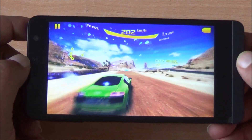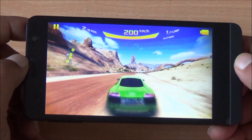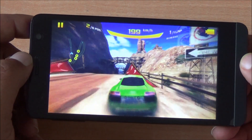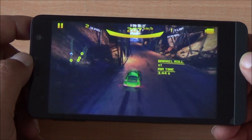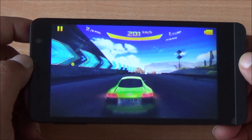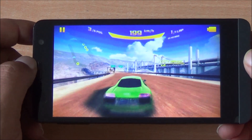Smooth touch response from the display as well, and the accelerometer performs quite well. We are playing this game in high settings so all details of the car as well as the environment are shown — all supported by the GPU. The device has a Mali 400 MP2 GPU powering graphics, 1 GB of RAM, and runs Android 4.4 KitKat.